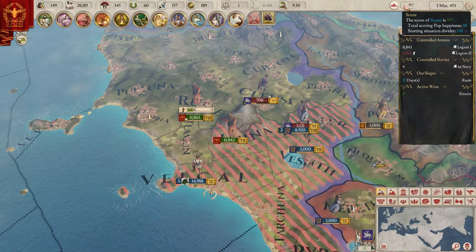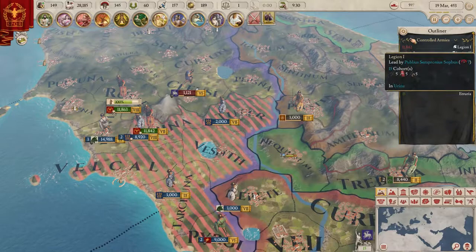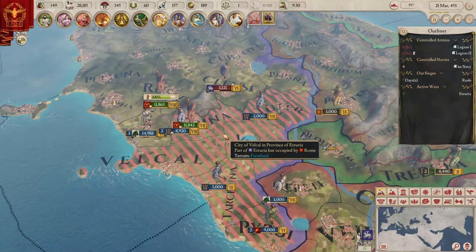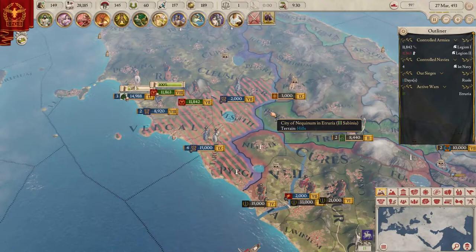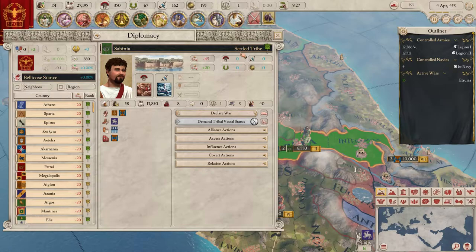I still don't see a music menu anywhere, although I do hear music so I'm okay. Found it in settings under audio - I can increase the music volume from there. Hopefully it's not too loud. So we're going to invade Etruria and maybe Campania - actually that's Samnium. Then we'll need to go for Sabinia as well as the basic next target.